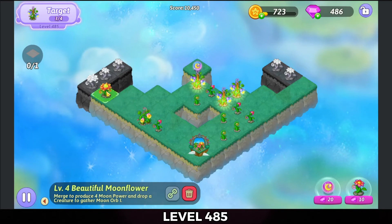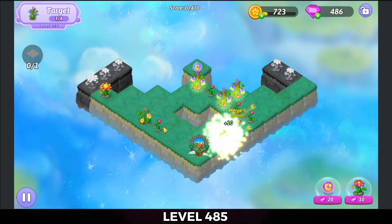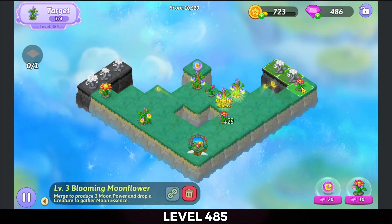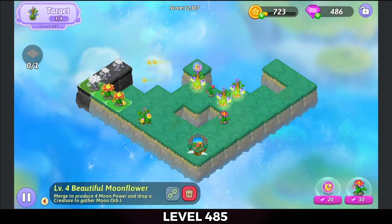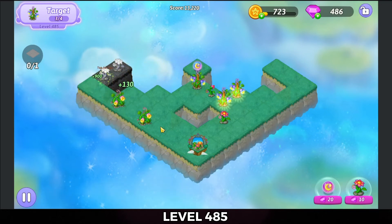All right, we'll bring that beautiful moonflower up. Five merge those sprouts. Five merge these growing moonflowers. Three merge those blooming moonflowers on the right-hand side. Three merge the beautiful moonflowers on the left-hand side. That gives me another amazing one.